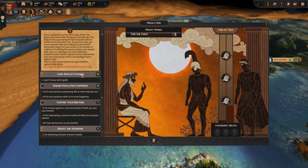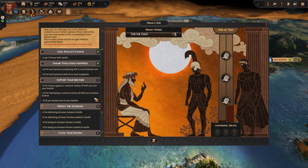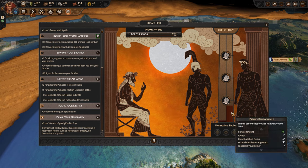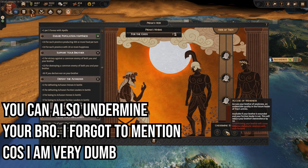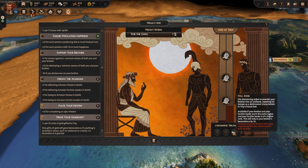Playing as Paris of Troy, you have some unique faction mechanics. His first one is Priam's Heir — basically how much your dad likes you. You have to fulfill tasks to make Priam give you more favor: having happy provinces, producing lots of food, getting favor with the correct gods, completing epic missions, assisting your brother in war, defeating Greeks in battle, and gifting gold to Troy.